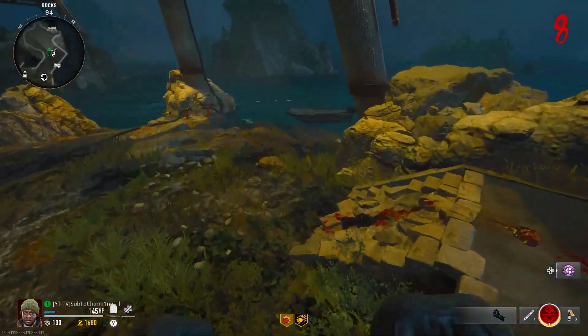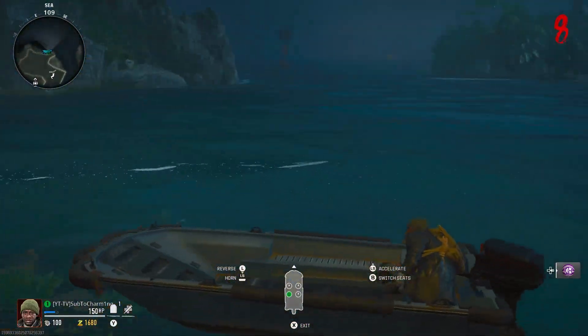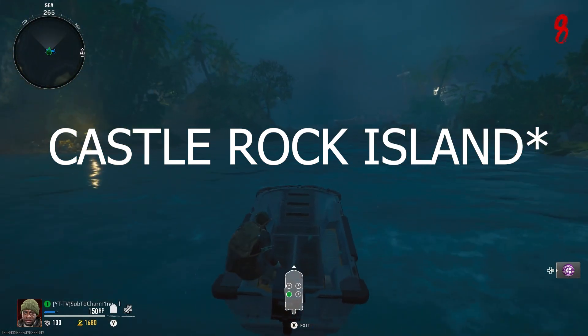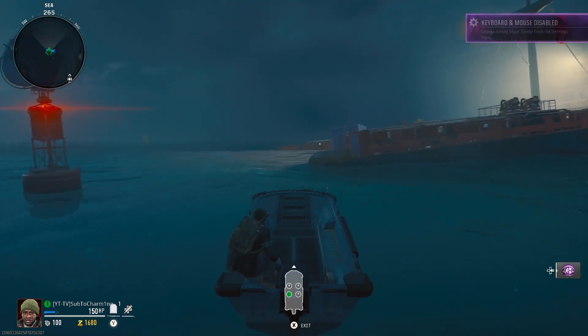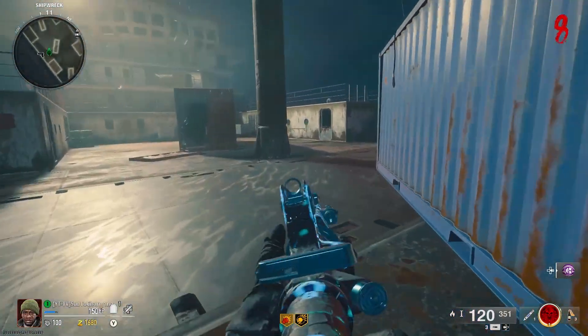Those three locations are the same every game, so you don't have to wait and figure out which ones they are. The three locations are Shipwreck, Eggsville Island, and one other island whose name I don't know. Once you get that prompt and he's done talking, come over to Shipwreck first.